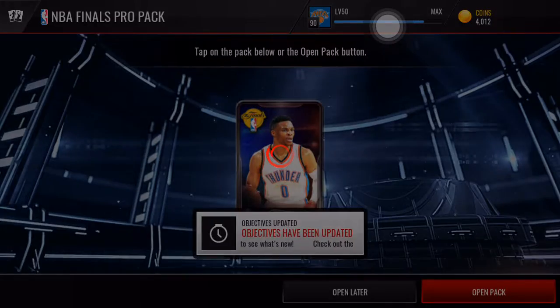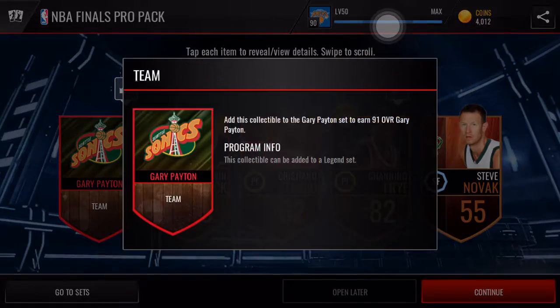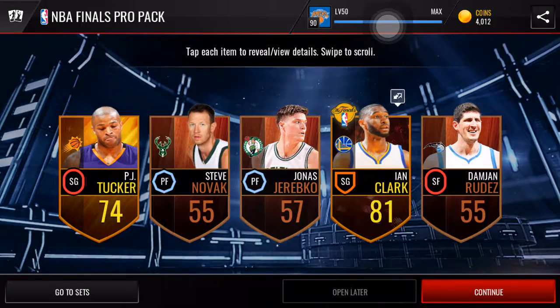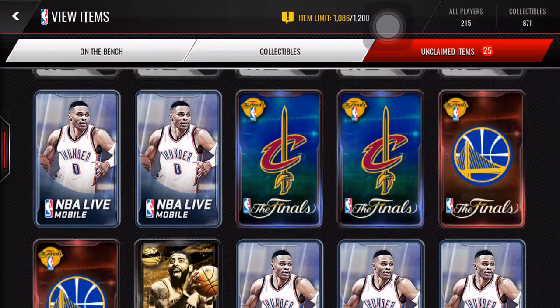NBA Finals Pro Packs guarantees a gold or better NBA Finals player. Starting out with a Darren Williams and a Legend collectible — hopefully that's one of the good ones. I don't really know the Legends too well. The final one is going to give us an E and a Clark, 81 overall. Well, that 90 overall was insane.